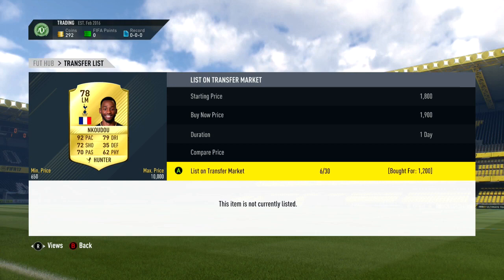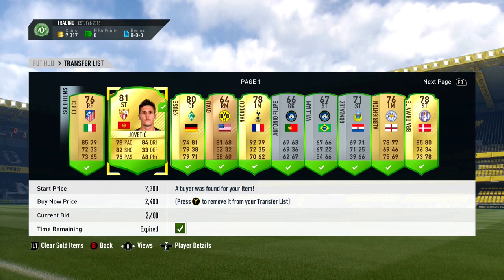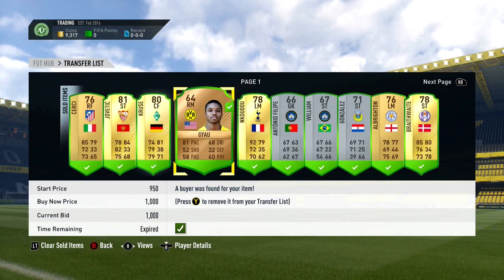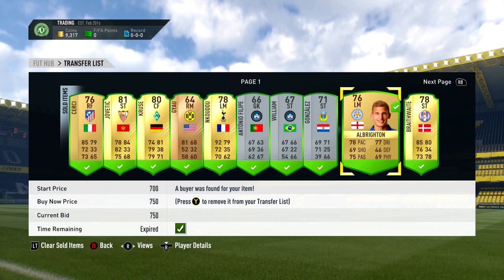As you guys can see, I managed to sell on all of the players. I listed them up overnight for one day and all of them sold when I came back in the morning, leaving me with 9,000 coins. So I more than doubled my coins since the last episode — I had around 4,000 coins to start off, and yeah, we've actually managed to get a really, really good amount of coins.